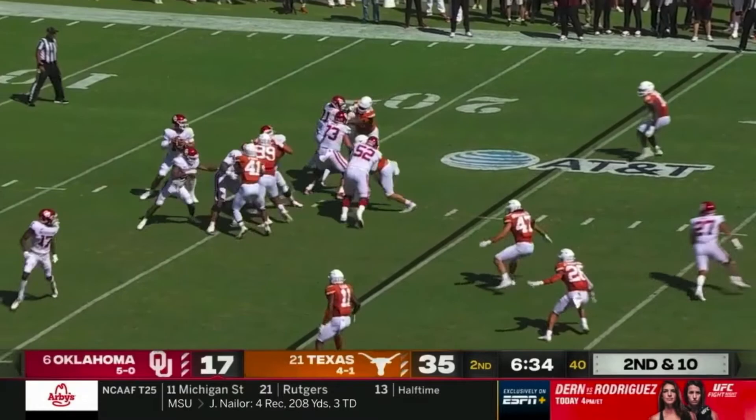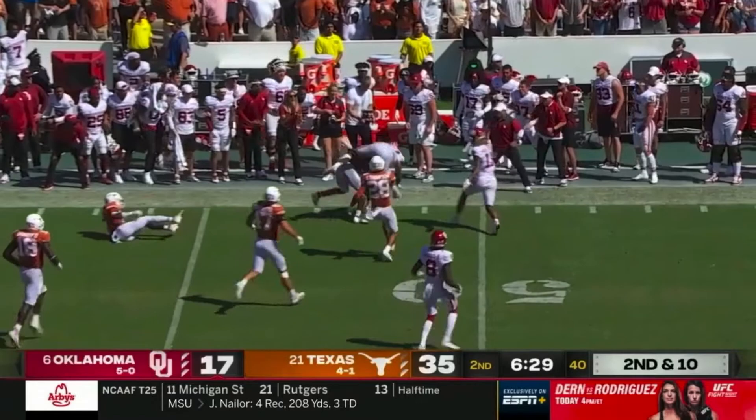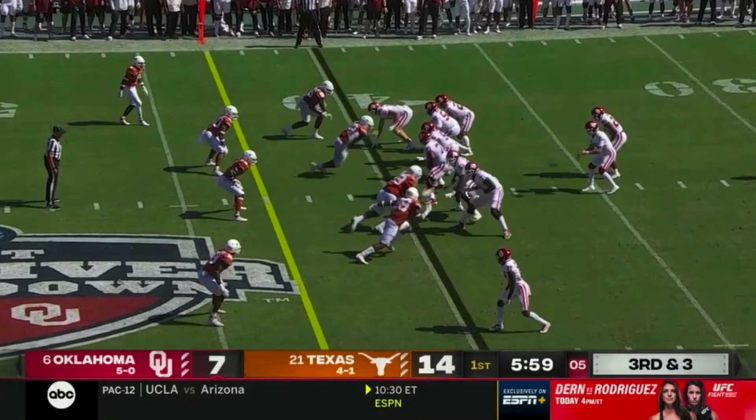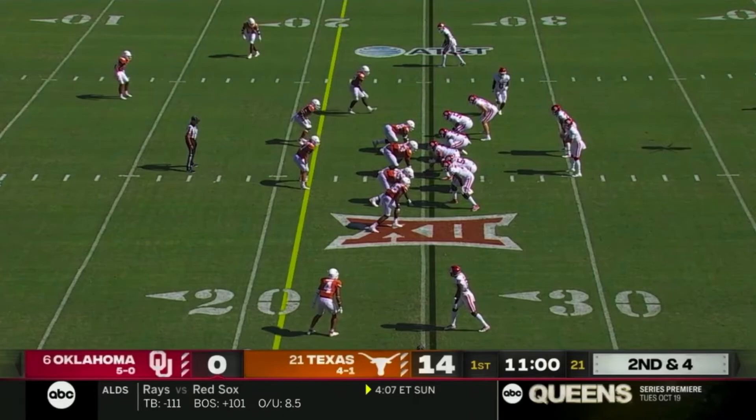Right around the time that Oklahoma started to get their counter game figured out, they also made a switch at quarterback, replacing second-year starter Spencer Rattler with true freshman Caleb Williams. Over the last three quarters, Williams put up a better completion percentage than Rattler and threw for two touchdowns — but perhaps most importantly, he did not turn the ball over, a contrast with Rattler, who both threw an interception and lost a fumble while playing just a little more than one quarter.